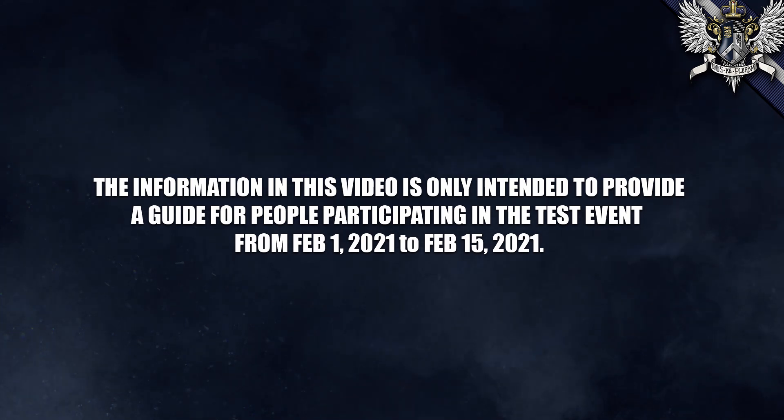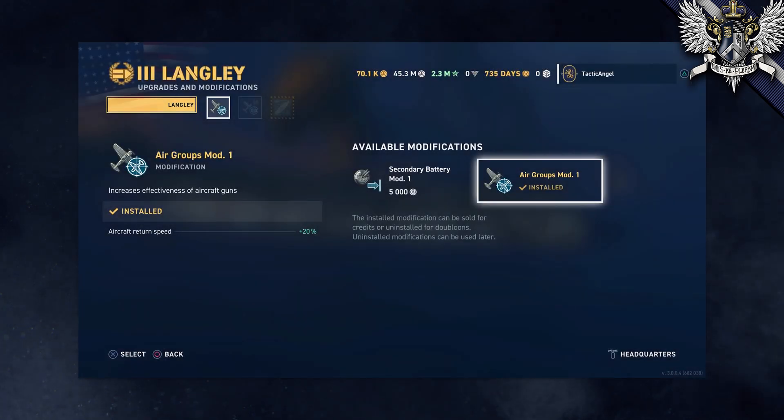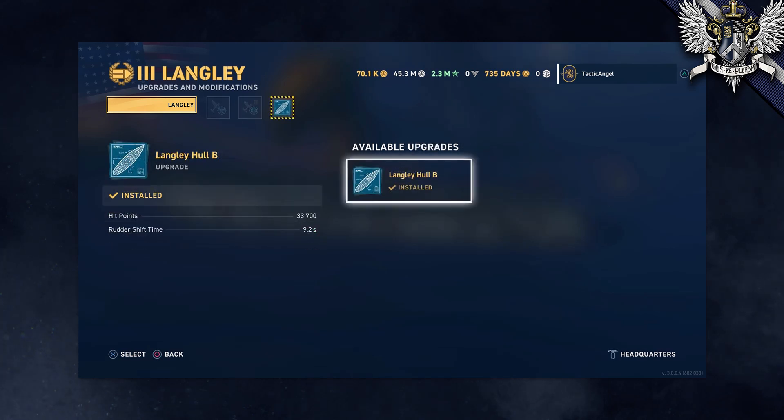Jumping right into it, after you've followed the somewhat easy tasks to actually unlock a carrier, the first thing you're going to want to do is select your stuff. You're probably going to want to take Air Groups Mod 1 and Air Groups Mod 2, because the Langley and the Hosho have an amount of firepower that would be embarrassing to most destroyers, and you're not going to want to rely on your secondaries. Then buy the upgrade to the hull — there's really no reason not to do it except to make your life more difficult.